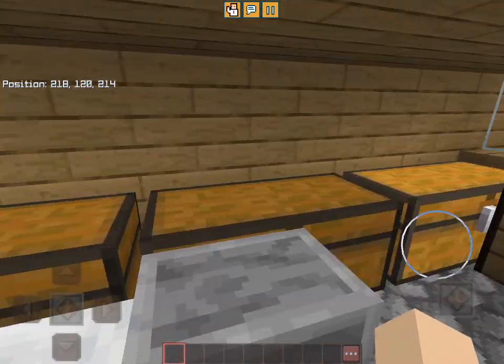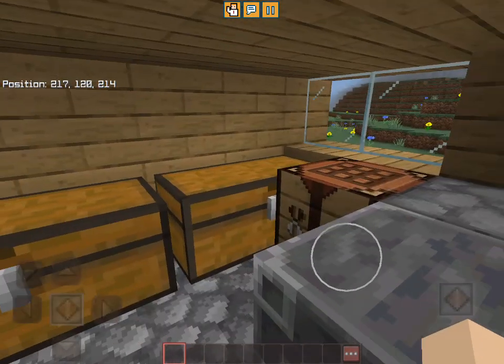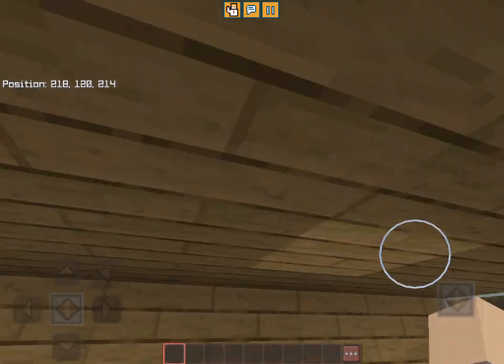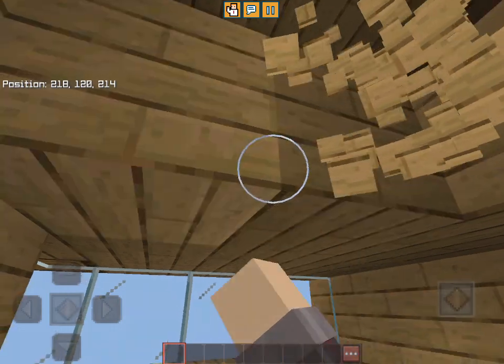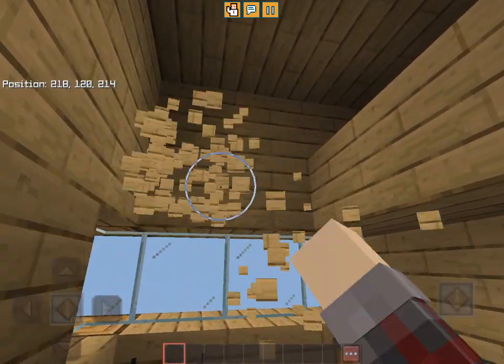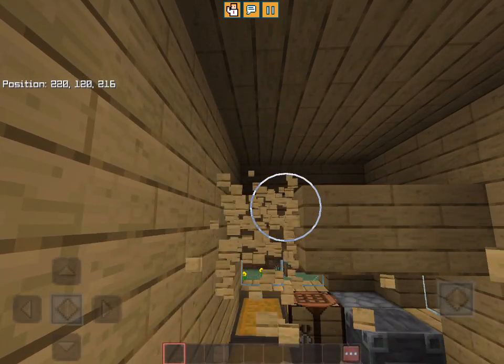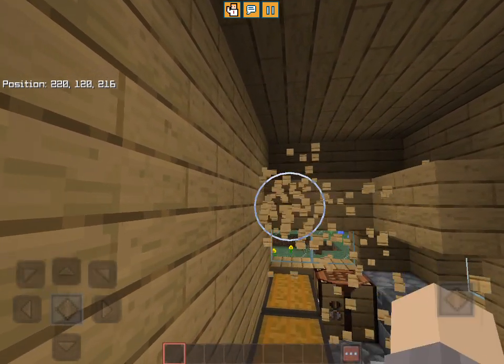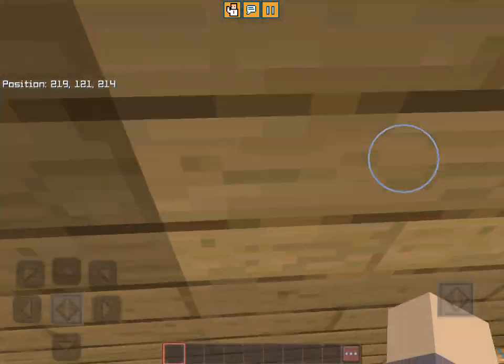Build hack number two: have a high ceiling. Please don't have a two-block tall ceiling. If you see a house with a two-block tall ceiling, break it and make it three or four blocks tall — it makes the house look so much nicer.